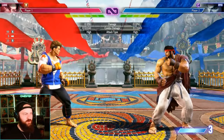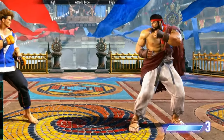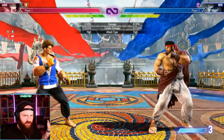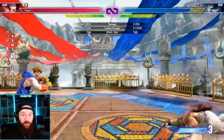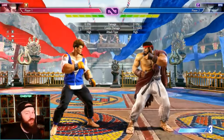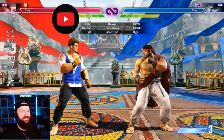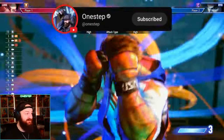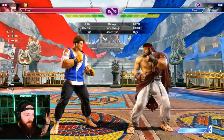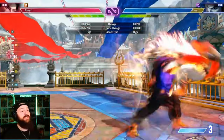Street Fighter 6 has three supers. You can see them in the bottom right. We have level one, two, and three supers all accessible. The tip here is don't just throw them out willy-nilly. For example, Luke's super level 2 doesn't have great range — if you throw it out you'll miss and waste your super bar. You have to build it back up to hopefully use it later. I'd recommend doing supers in a combo so you guarantee the hit.